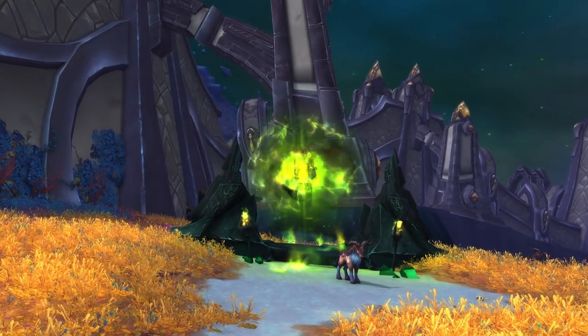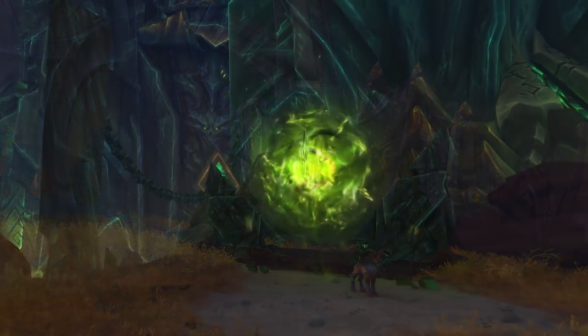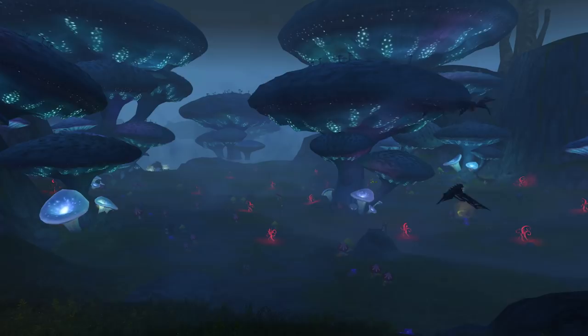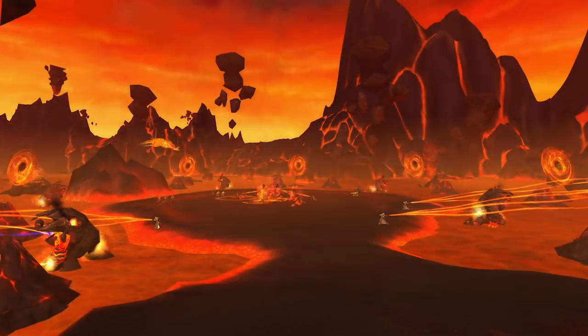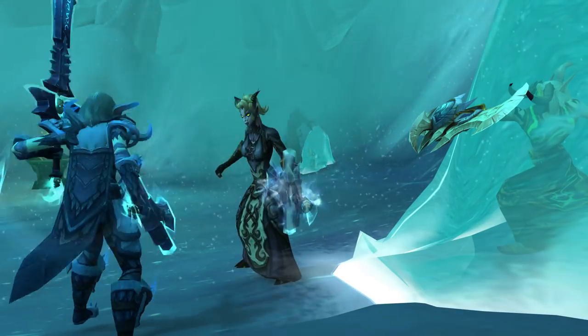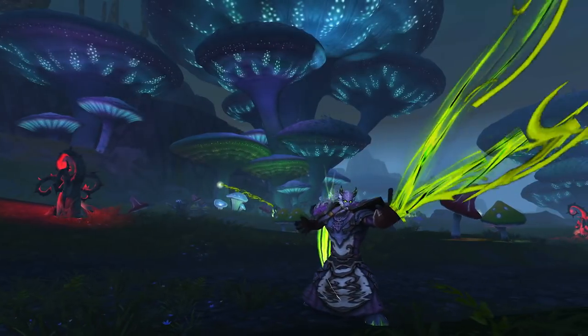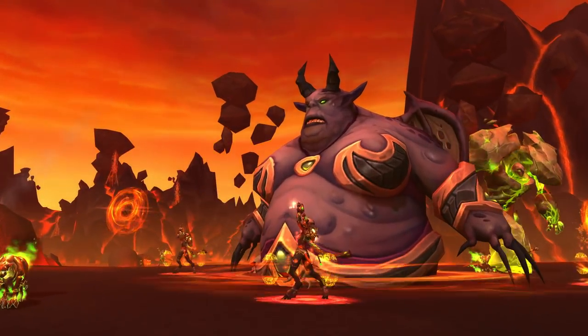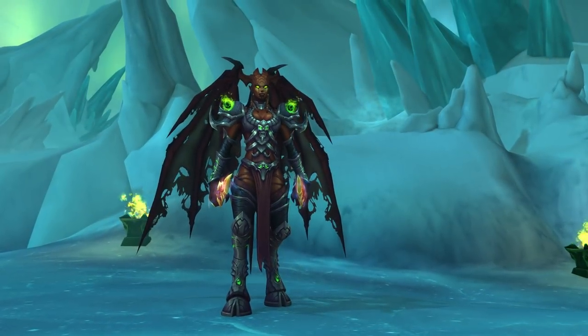As you'll soon discover, Argus is host to a mysterious network of invasion points that must be sealed. Invasion points are rifts between Argus and other Legion-occupied worlds, designed for small groups of players. And once you've completed one as part of a short introductory quest, you'll have access to greater invasion points, where you'll find the Argus world bosses.